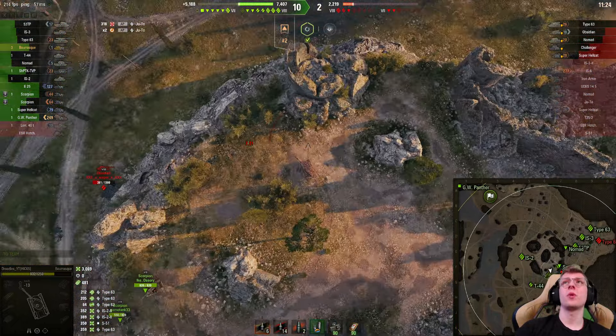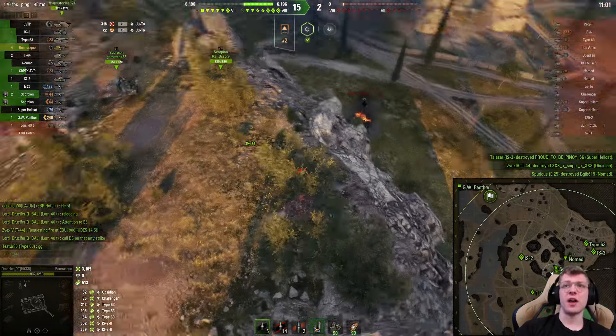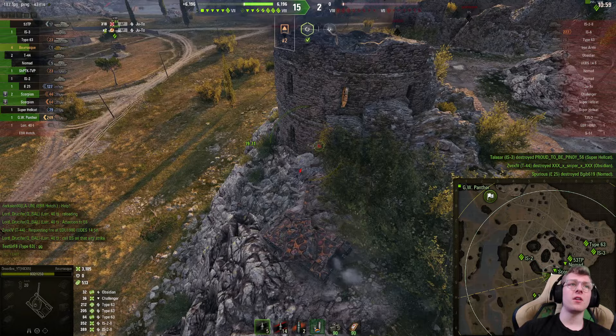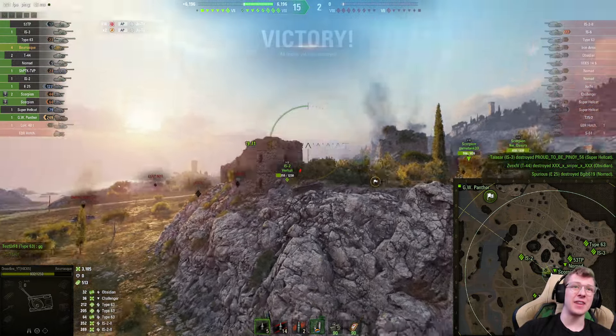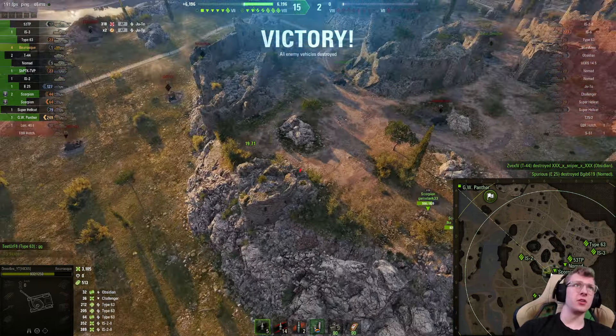I don't know if we can get off the hill. I'm so used to Blitz where you can get off the hill. Well, I guess we'll just finish off the enemy there. The Nomad's basically screwed. Not a bad result at all — 3,105 damage and 513 assistance dealt. Can you get off this hill? No, that looks like death.